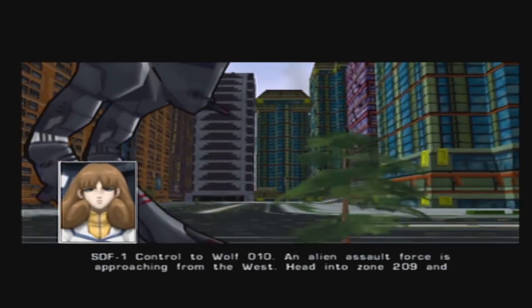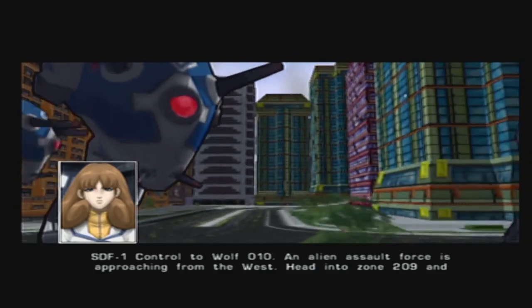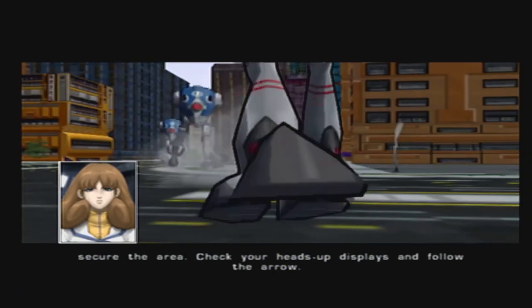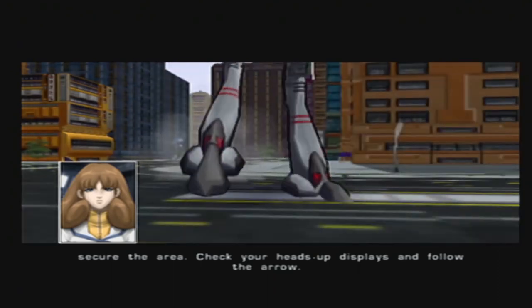SDF-1 control to Wolf 10: an alien assault force is approaching from the west. Head into Zone 209 and secure the area. Check your heads-up displays and follow the area.